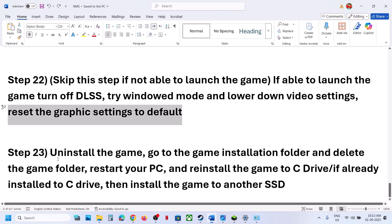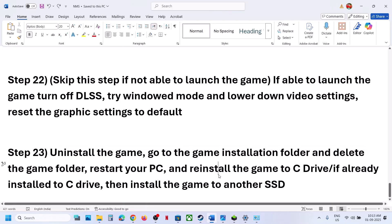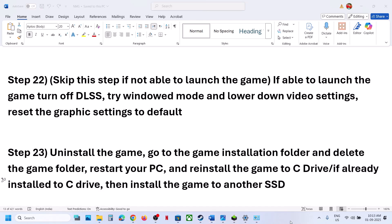The last step is to uninstall and reinstall the game to a different drive. Uninstall the game, go to the installation folder and delete the game folder, then restart your computer. If the game was on a D, E, or external drive, install it to the C drive and check. If it was already on the C drive, try installing it to another SSD. One of the steps shown in this video should help you run the game successfully on your Windows computer.